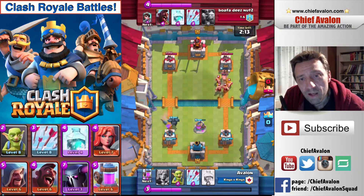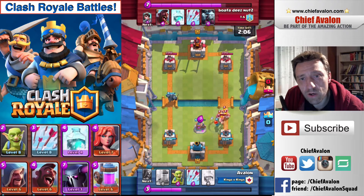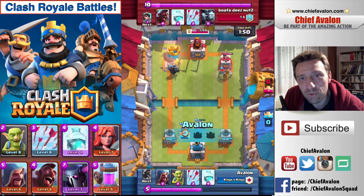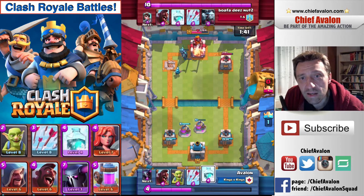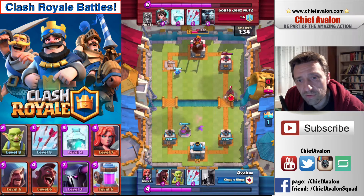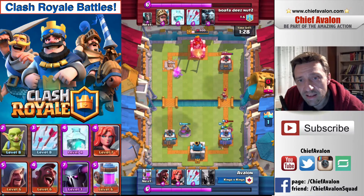I use the Valkyrie to defend against the barbarians — it turns out the Valkyrie defends really well against groups of barbarians. Again, he completely ignores my Pekka walking toward his tower on the left side, while at the same time the Valkyrie is walking toward his tower on the right side. The Pekka already destroys one of the towers, and he's still not reacting — maybe he's left the match. I finally place the wizard behind the Pekka; my Pekka dies but the wizard continues doing damage to his king tower.